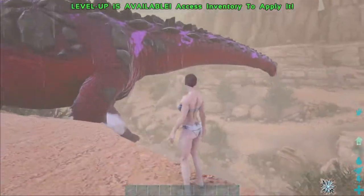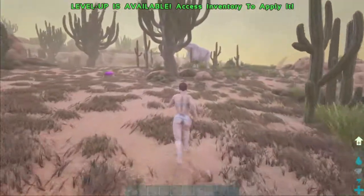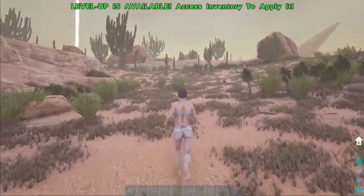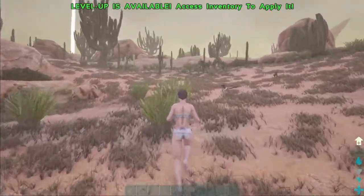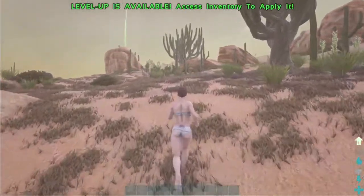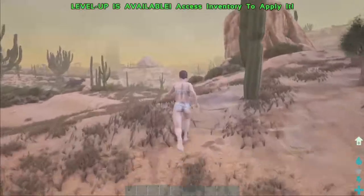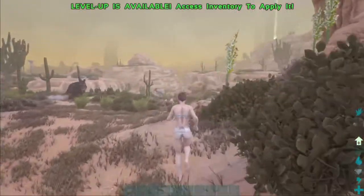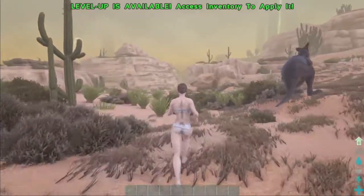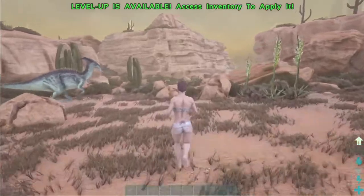Now that we're away from the Titanosaur that was making it impossible to run around - some of the cool new tools on this map: you have the Boomerang, which is a neat way to knock things out and it comes back to you. You have the Whip, which is awesome because you can whip multiple things up at once. Before they introduced the function to pick up lots of things around you, you could use the whip instead of pressing E and picking up one at a time.